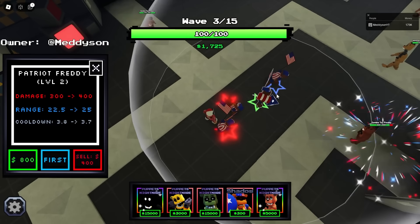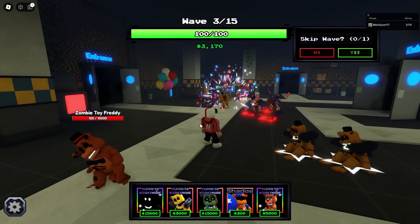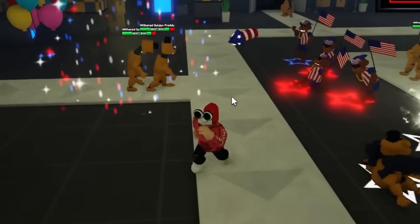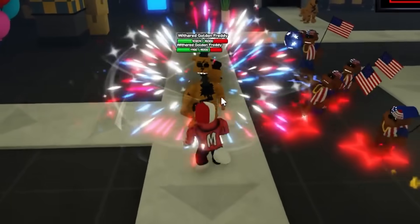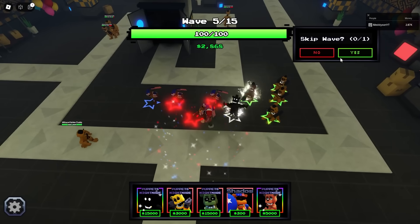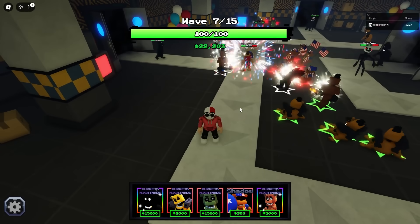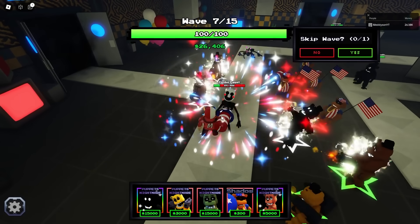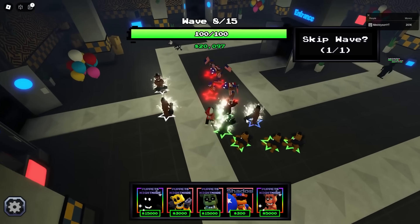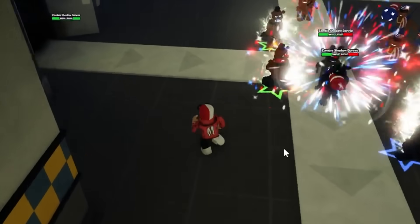Why does this feel easier? Is it because I'm making more money? This guy is pretty sick - the Patriot Freddy with Shadow is actually insane. 500 every 3.5 and it's explosion. The zombie toy Freddys are my problem here actually - it's not even a problem. This feels easier. It's only wave three. I've taken off auto skip - that was my trick. When you play Game 2 Nightmare and stuff you get more money, so you can place more units, so it just feels easier. I should really get an AoE unit down. There we go, AoE unit down, we're all good.